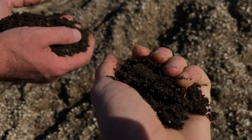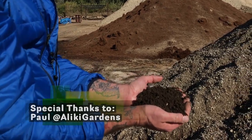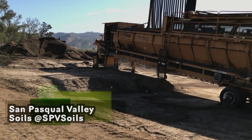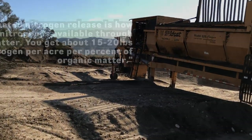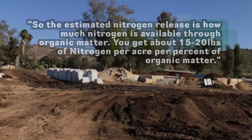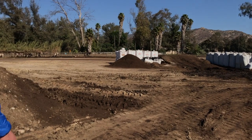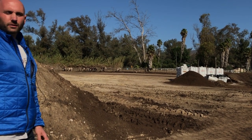The compost mix is fully amended: kelp, crustacean meal, neem meal, alfalfa meal, biochar, basalt, compost, and coco. One cool fact about compost is the estimated nitrogen release — about 15 to 20 pounds per acre per percent of organic matter. So if you've got soil at 10% organic matter, you can potentially grow corn without adding nitrogen, because it's available through a slow release.